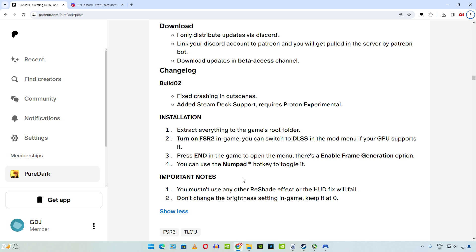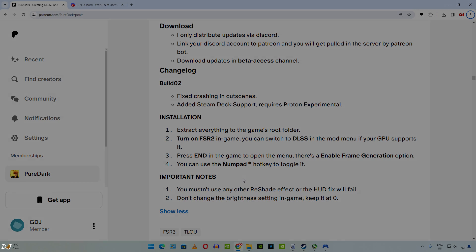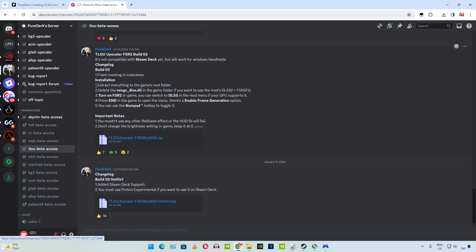Important notes: we should not be using any other ReShade effect or the hotfix will fail. Don't change the brightness from the in-game settings. So now I'll just download the mod. This is the PureDux Discord server. Under the Download section, just click on TLOU beta access. Scroll down to the end. I'll be downloading the Mods FSR3 build — it works on any GPU, whether it's from AMD, Intel, or Nvidia. Just click on the blue link.